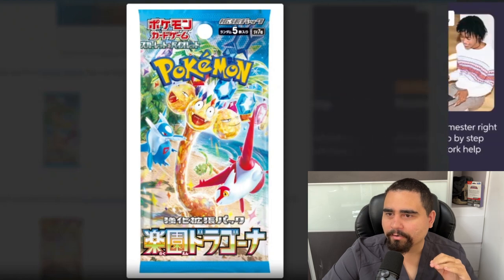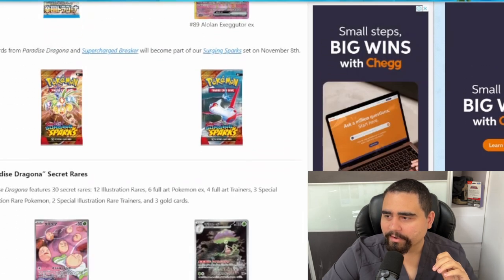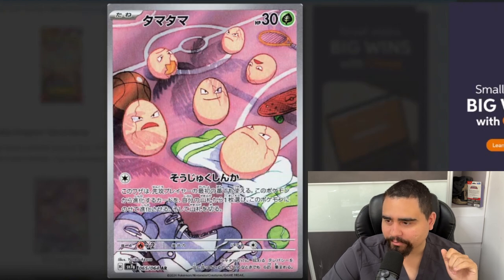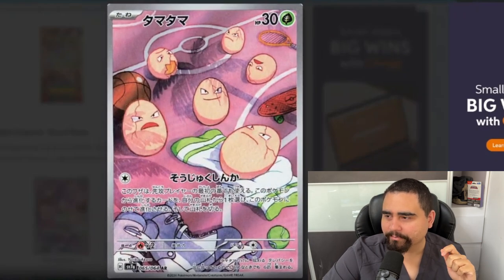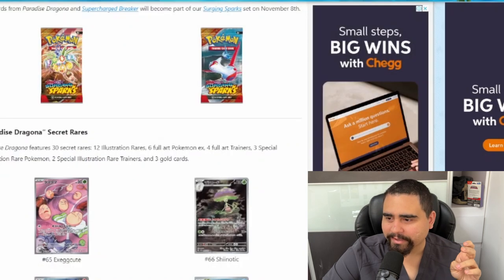We have the Paradise Dragona booster pack right here — a gorgeous Hawaiian-themed style booster pack, beautiful colors. The first illustration rare is Exeggutor, which evolves into the special illustration rare Executor with a one-energy attack. It should be good. Exeggutor might be a good card to use in the game, so this card might see a lot of play.